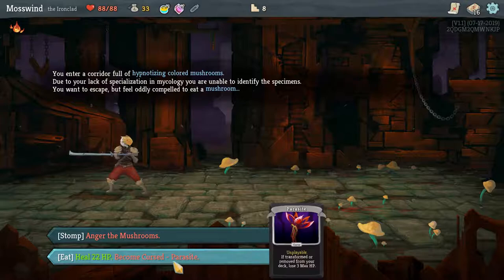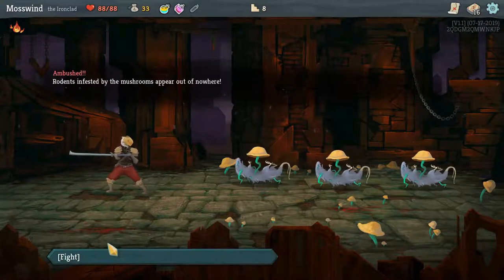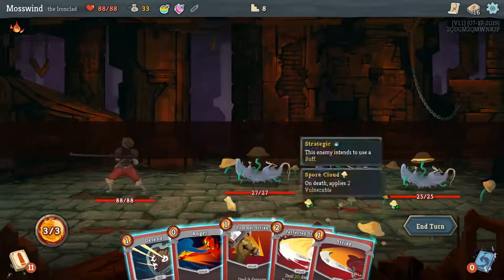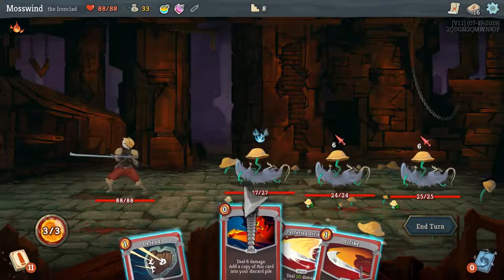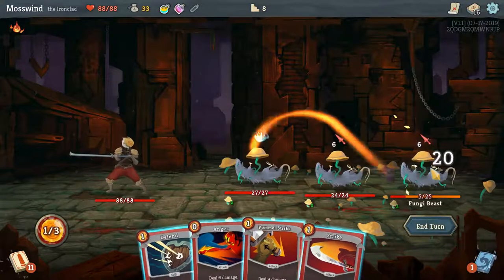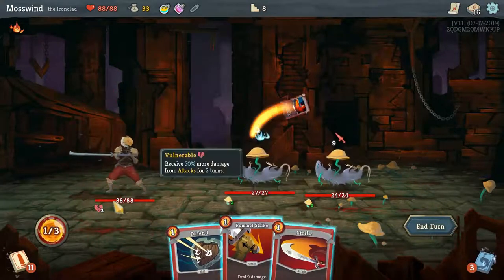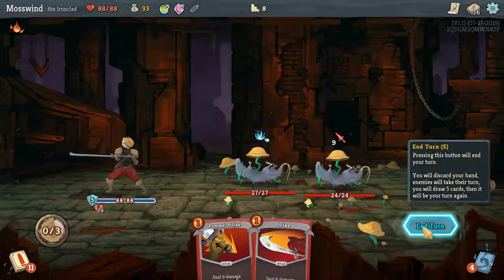Here's an example of what you would want to take away — this parasite. But I'm just going to stomp on them because I don't want to lose HP right now. The spore cloud thing is interesting — when you kill one of these creatures, it applies vulnerable to you, so that kind of sucks. Strike on the back one. Anger on the back one. That one's dead. Now I'm vulnerable. Let's defend and I'll only take four damage here.